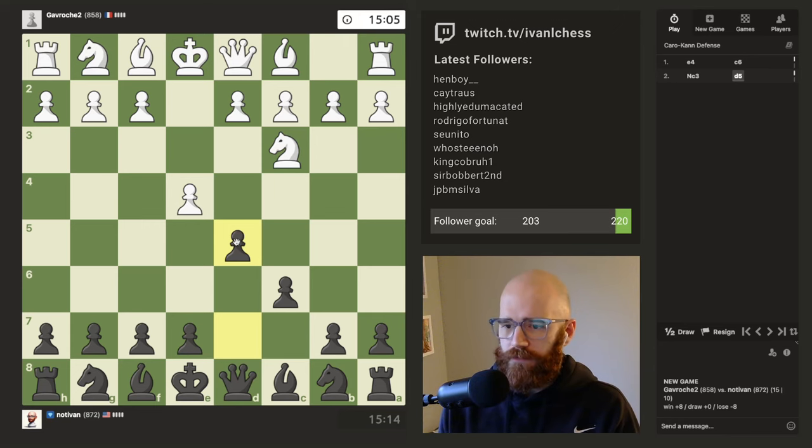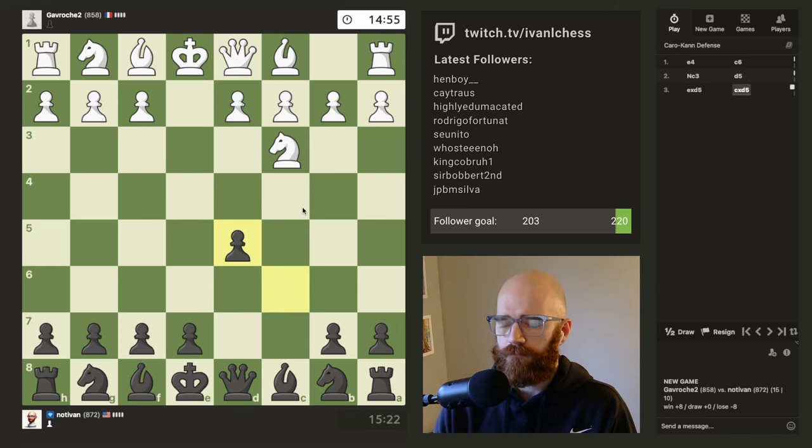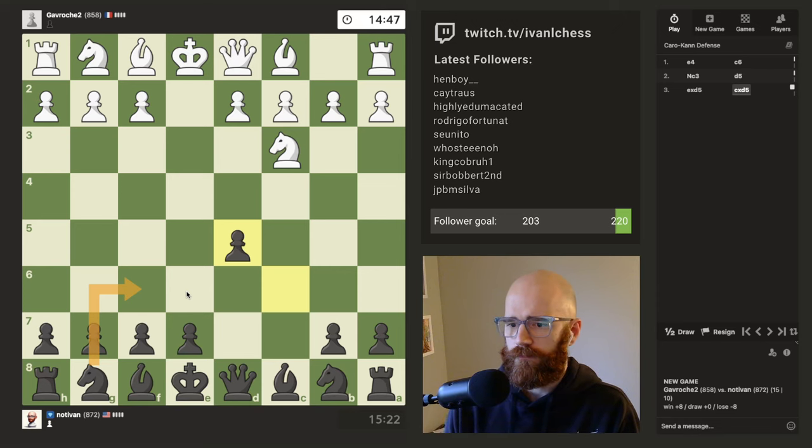We're just gonna play C65, standard response to E4. He takes, we take. Pretty straightforward so far. I like when the opponent does this — it makes it easier to get the knight out. I usually like knight f6, bishop f5. It's like the way to go here.